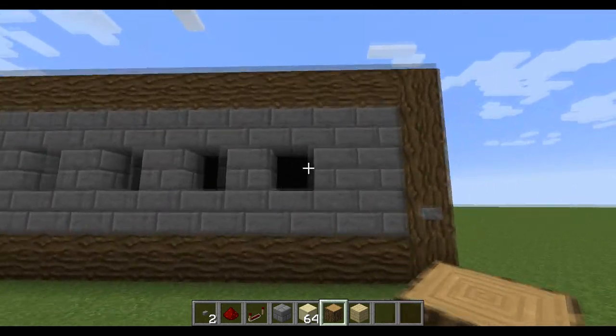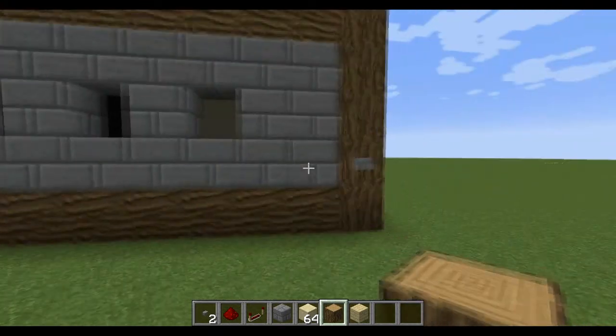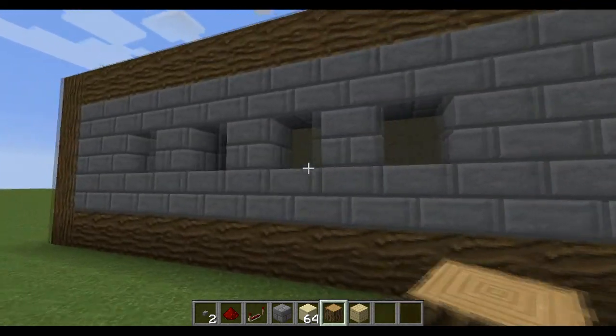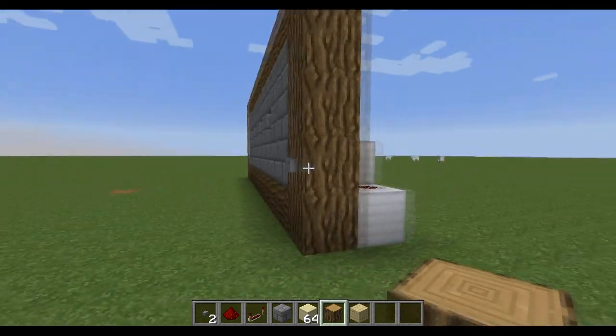So currently it's zero, zero, zero, zero. Push the button: zero, zero, zero, one. Zero, zero, one, zero. Zero, zero, one, one — so that's three because I've pressed it three times.